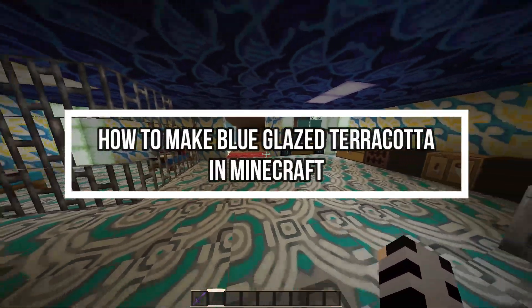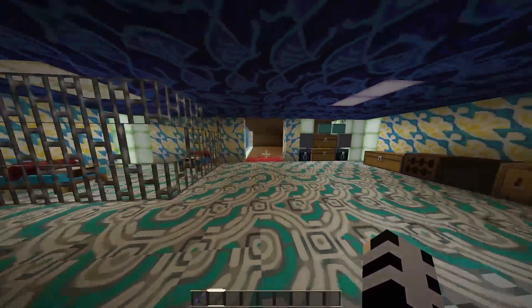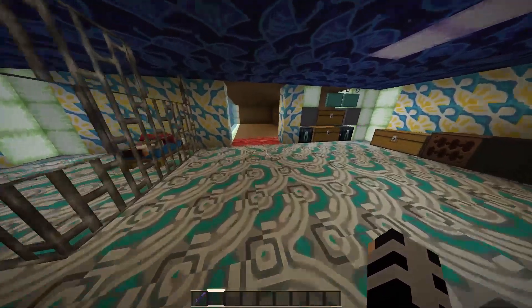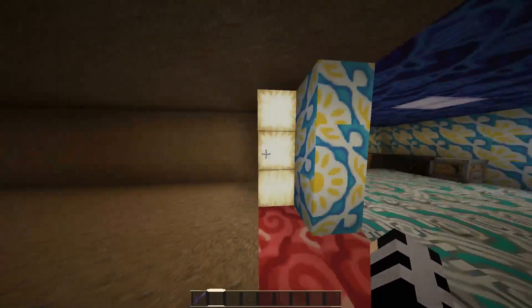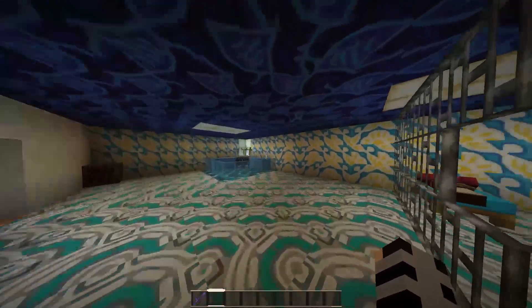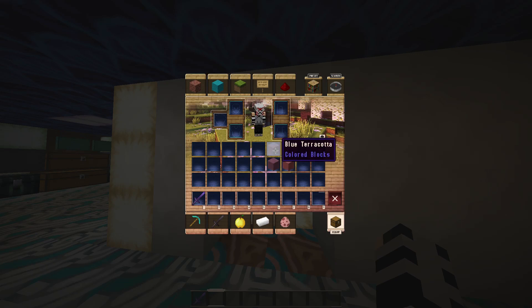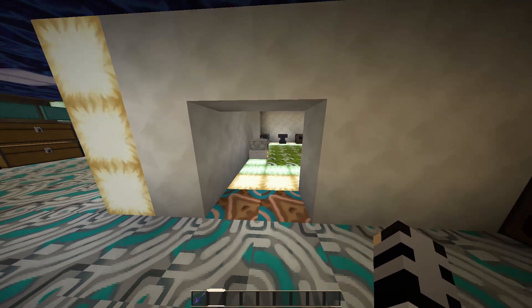Hi guys, welcome back to our channel Gaming Room. Today's video I will be teaching you guys how to make the blue glazed terracotta in Minecraft. First, just open your game. All you need is just one item, and that's the blue terracotta.